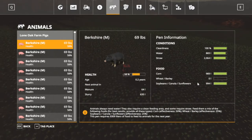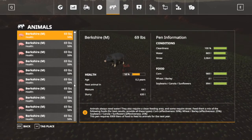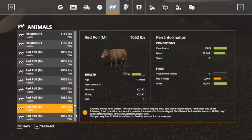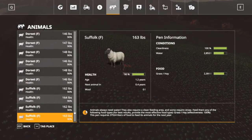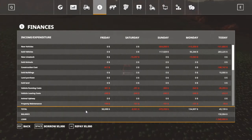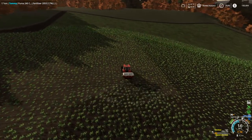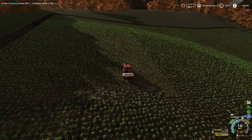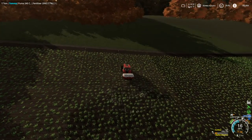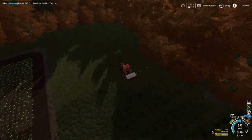Our animals are doing pretty good — the pigs have corn and sunflowers. Chickens are doing good. The cows need TMR — I keep saying that and haven't done it yet. The sheep are pretty well good. Our loan is at one million, nine hundred forty thousand. We're up to $150, and I'm going to finish these two contracts, put what I've got toward the loan, then reborrow in the morning to get the planter. I put some wheat in the seed maker.